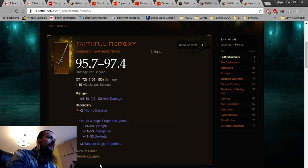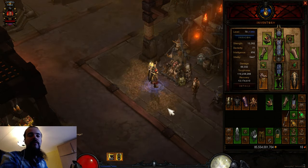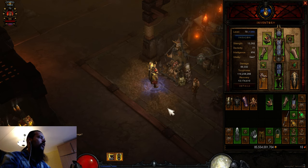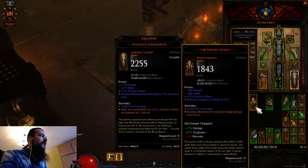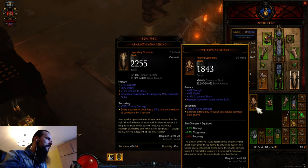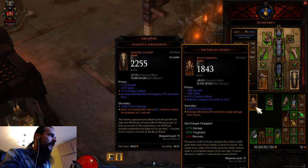Now let's look at armor pieces with Thorns. First is the Vlatoya's Spiker shield — it's exclusively a Thorns shield that works with the Thorns skill and always rolls with Thorns damage. It's a very unique shield that affects reflective damage; it basically doubles your reflective damage. I'll do a separate small video about this shield later on.